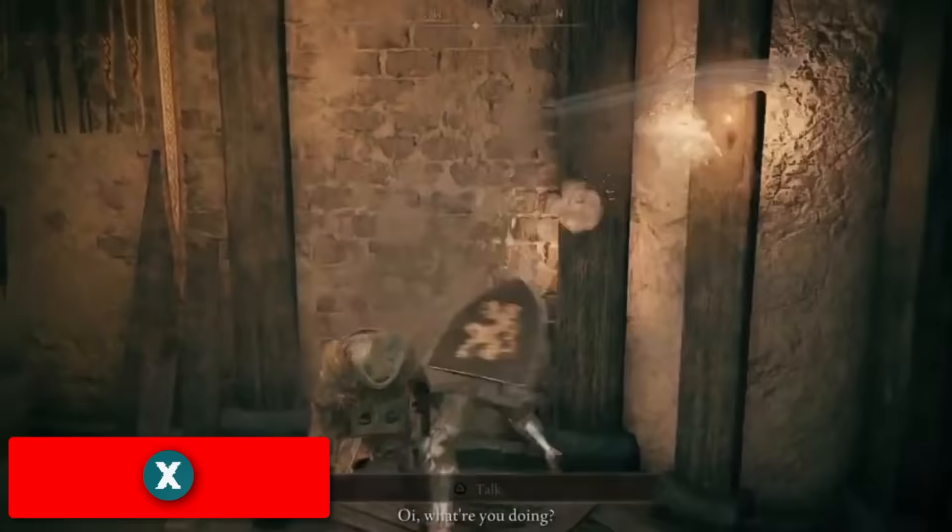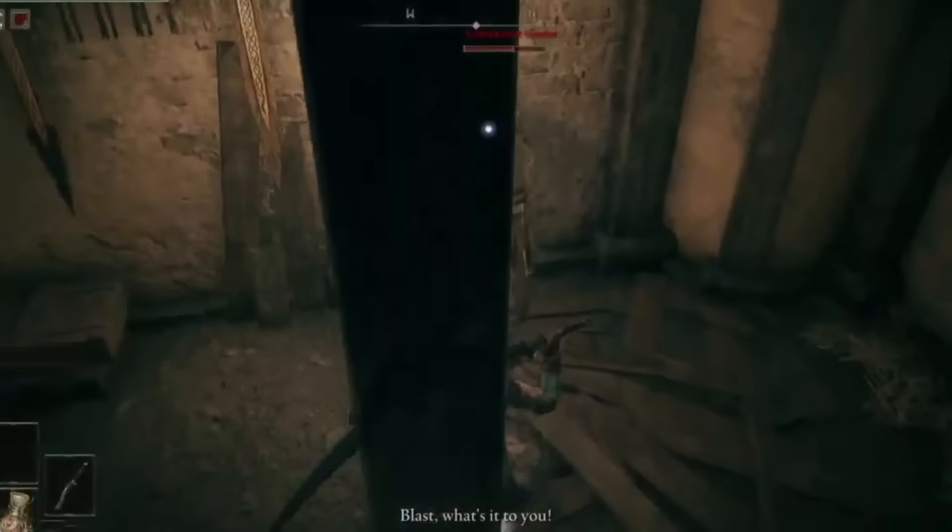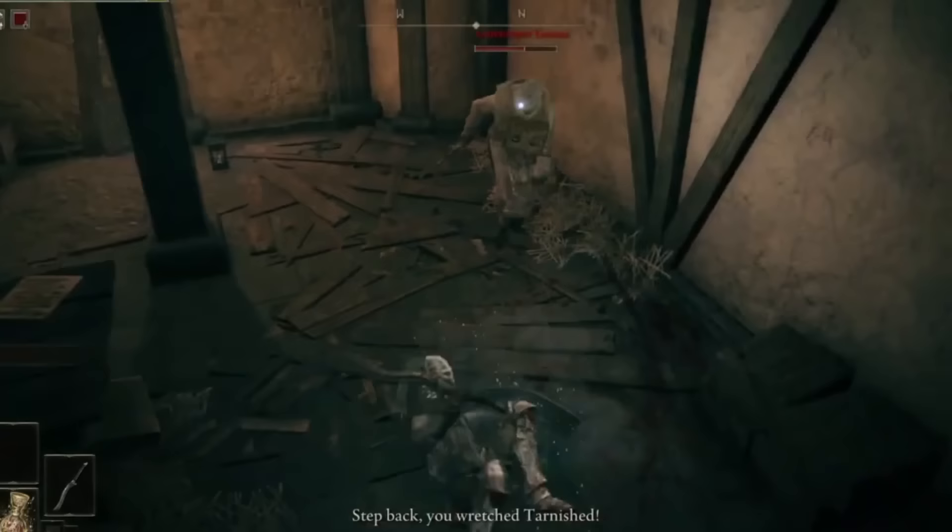When you get to Stormveil Castle and that creepy guy asks if you want to take the main gate or sneak around, make your decision and then kill him. If you leave him alive, not only does he lock you in a room with a tough enemy later on, but each time you die during the Stormveil portion of the game he'll actually take a percentage of your runes.